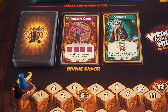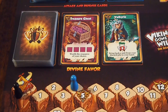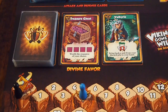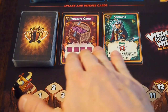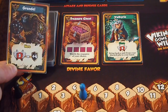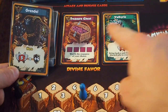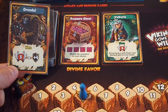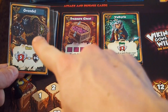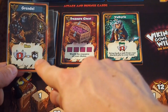Now let's talk about the divine favor track. Throughout the game you're going to be moving your player marker along the victory point track, and if you ever pass a victory point marker that has the divine favor symbol on it — for instance at five victory points — you get to pick one of the face-up divine favor cards, and you can also draw one from the top of the divine favor deck to choose from among three. The divine favor cards are very powerful cards shuffled into your deck. For instance, every time you draw Grendel you can use him to attack with five strength or save him to defend against an attack.